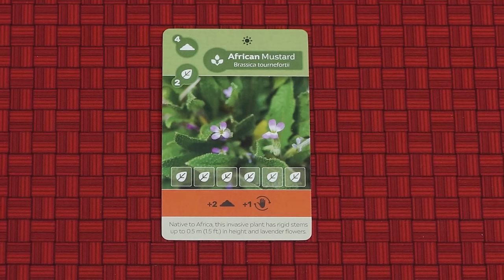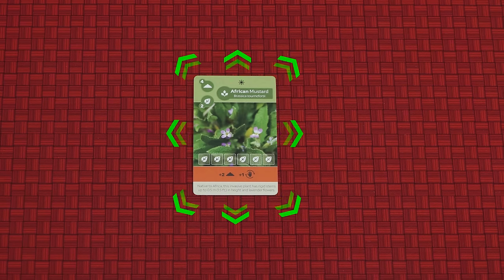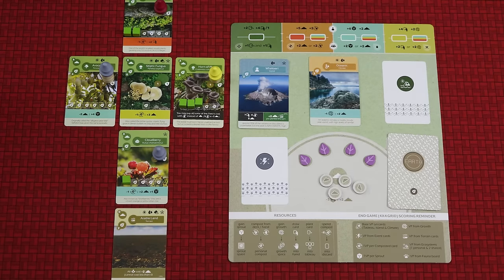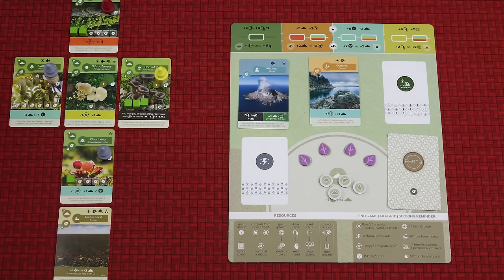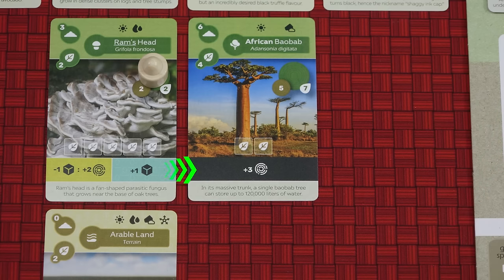Your first card can be planted anywhere in your tableau, but each subsequent card must be played adjacent to an existing card, including diagonally. You can shift your entire tableau whenever you want, as long as it never exceeds four columns wide and four rows high. For example, if your tableau currently looks like this and you really wanted to play a card to the right of the Horn of Plenty, just shift the entire tableau over to the left. Black abilities on cards are one-off effects that are resolved immediately after you plant them, and never again. This one allows you to add three growth tokens divided however you want between your cards.